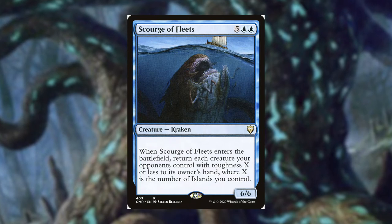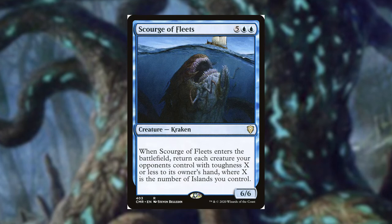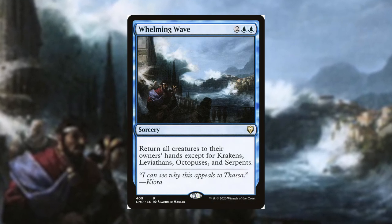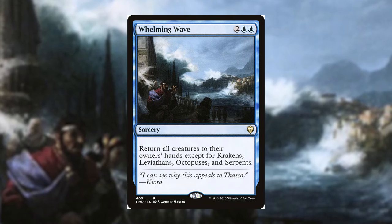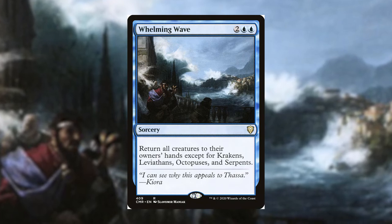Since Runo already includes blue, you have access to Cyclonic Rift. But if you need another option and are playing sea monster tribal, Whelming Wave seems very fitting — it bounces all creatures except Kraken, Leviathan, Octopuses, and Serpents, so it's very synergistic.